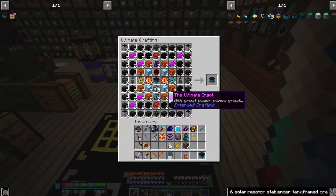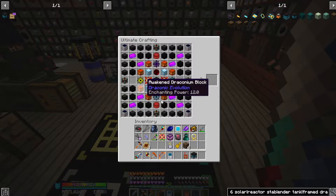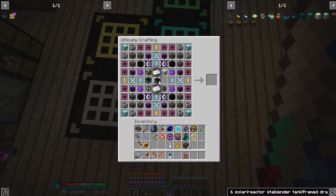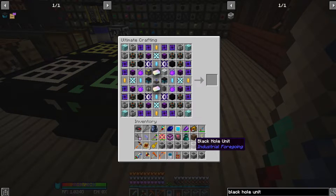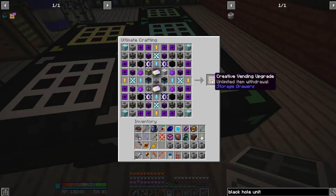The high voltage solar arrays used in the tier six took the long while that they normally do. But now we can take this, go into here, take the tier sixes — these took almost as long to make as the rest of the creative drawer did for the parts I didn't already have made. Let's put the solar neutron activators in here, grab the other one, and put these in. And be very confused that we don't see the creative drawer. Let me figure out what I set up wrong. This one turned out to be pretty easy — it was this black hole tank here. I misread the recipe; it's actually supposed to be the black hole unit. So let me swap these out — and now we have the creative vending upgrade.